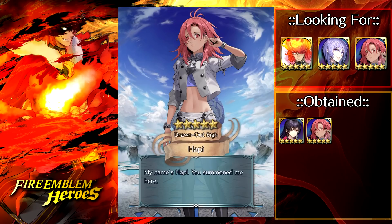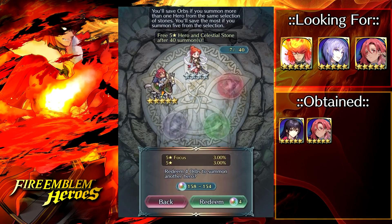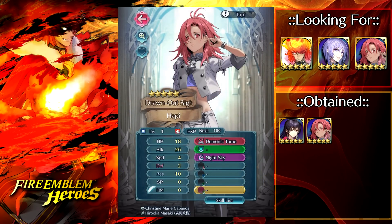We managed to cross one of the units off my bucket list there — we walked out with a copy of Hoppy, and we got plus res minus defense. Plus res is probably her second best IVs behind plus attack, so definitely going to be able to make good use of Hoppy.